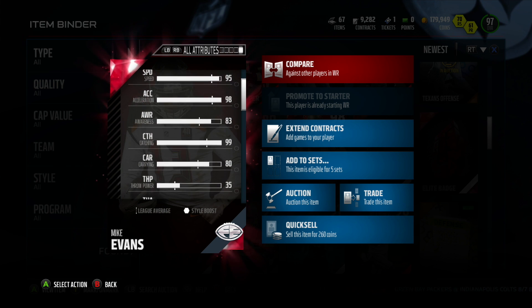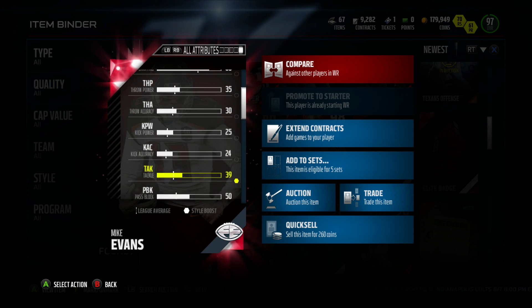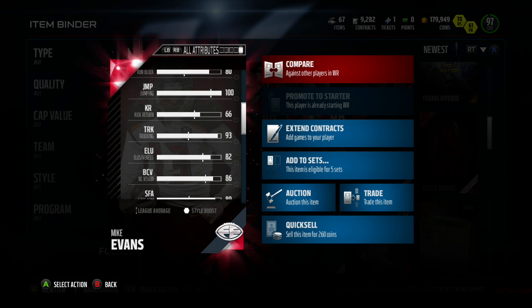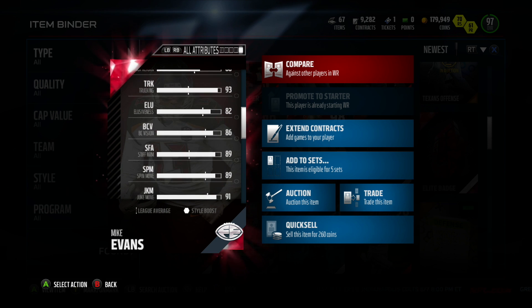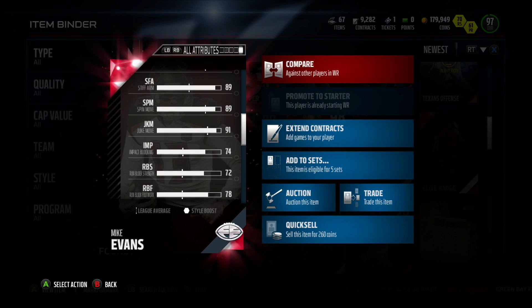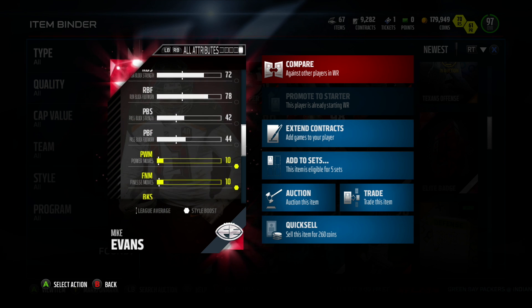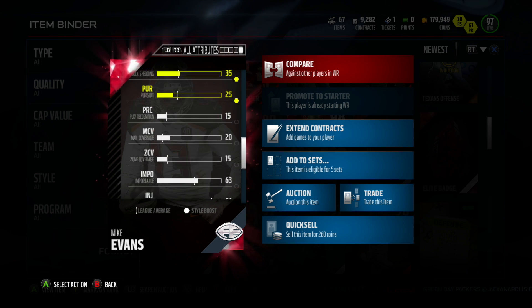He also has 98 acceleration, which is pretty key. 80 carrying for his running stats, and 80 run block is what a lot of people like. It's also not bad that he has 90 trucking, 89 stiff arm, 89 spin move, and a 91 juke.